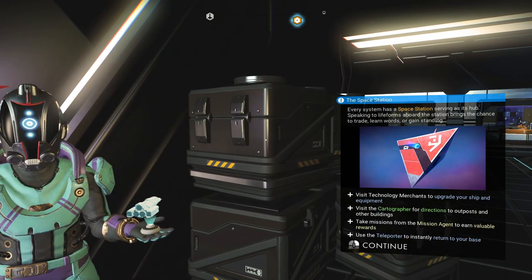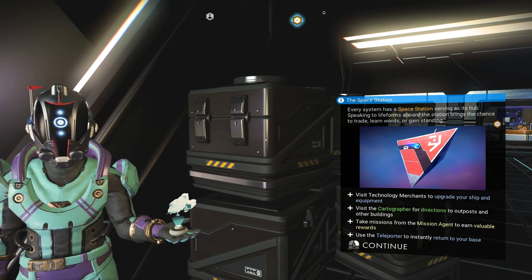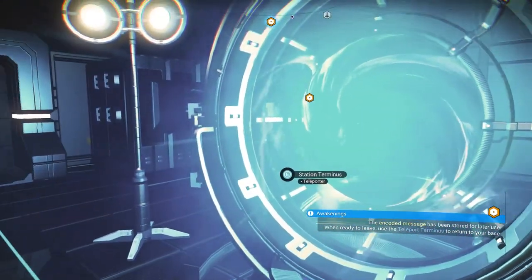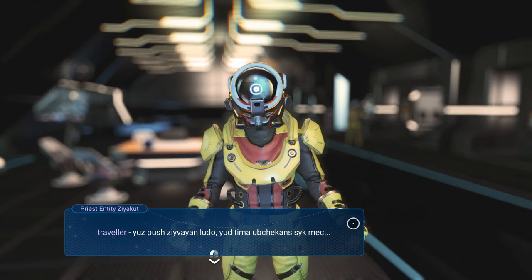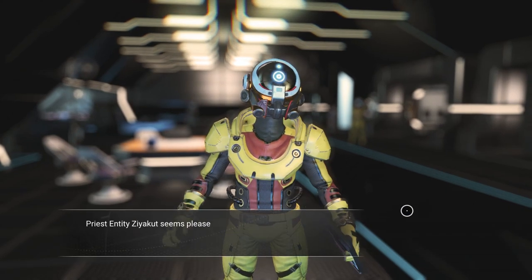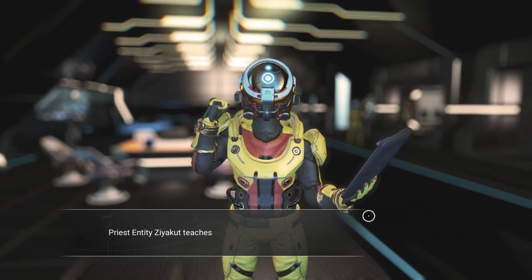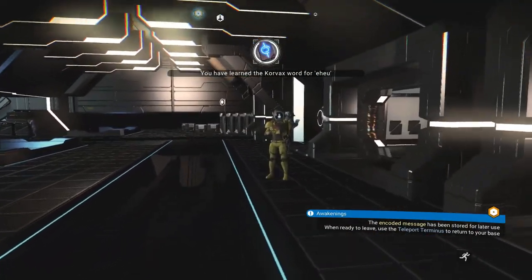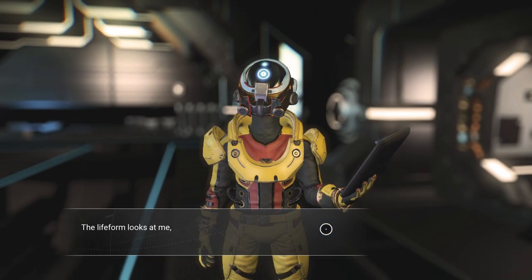Okay, every system station — yep, I know all about that, that's to get home. So we're not going to do that yet. I'm going to go ahead and talk to everybody because I should be able to start learning words. I like to learn every word I can — I'll start with friendship. It's going to be difficult trying to remember all these words.